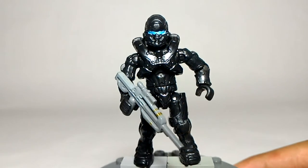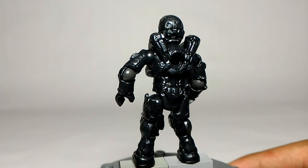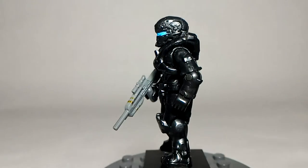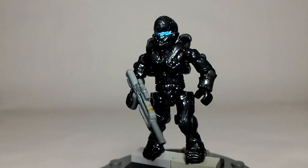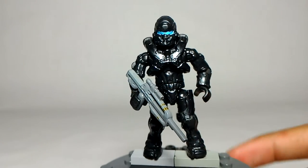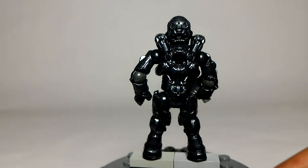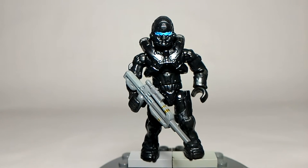Here he is - the big bad of Halo 5, Agent Jameson Lock. This is probably the figure I've been most anticipating ever since New York Toy Fair this year when they revealed him. Ever since he made the cover of Halo 5, I wanted to see how Mega Bloks would portray Agent Lock. I think Mega Bloks portrayed him really, really well here. We did get him in the Vulture set, but I wasn't able to pick that one up yet. Seeing other people's comparisons, this one is a darker mold for all the gunmetal gray areas - a darker gray with a metallic flake, just like the Arbiter and Master Chief.